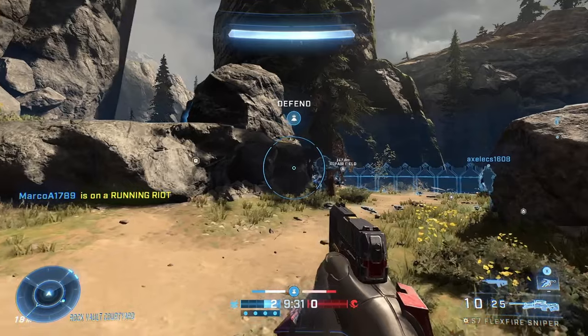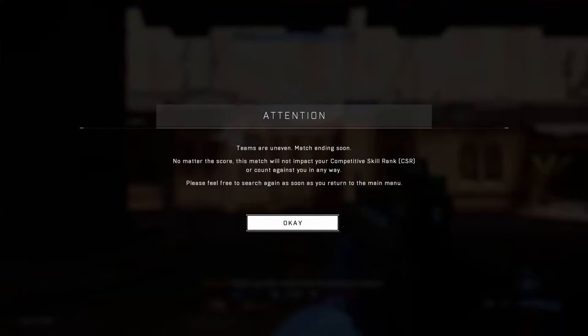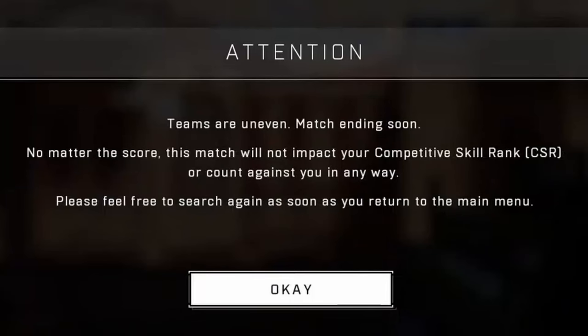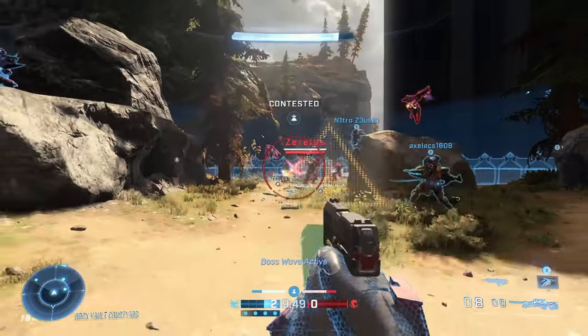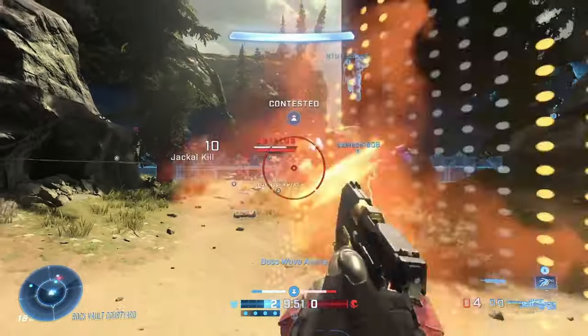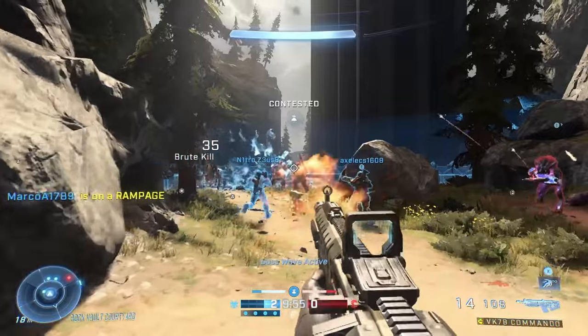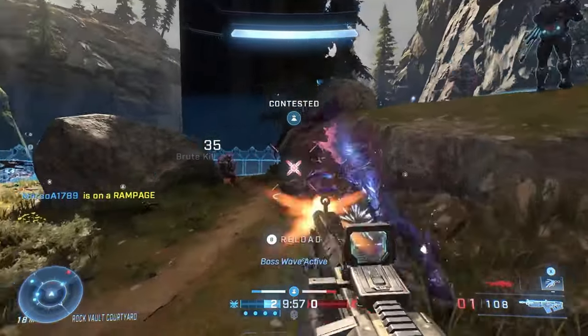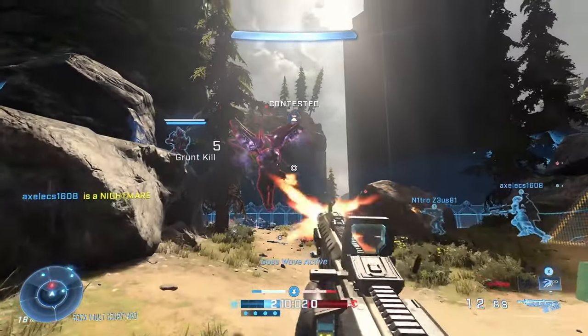For ranked, there's now auto-ending on unfair teams — so if you get into a 3v4 situation or similar, the game will end when the teams are uneven. This is definitely good because rage quitters can ruin matches, and sometimes players don't even leave despite being down a player or two. Getting docked points for leaving also made it frustrating, so this is a good change for ranked.